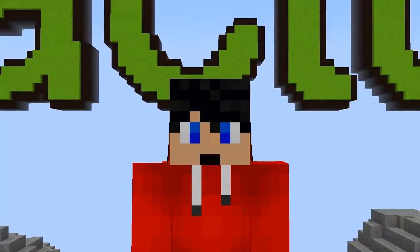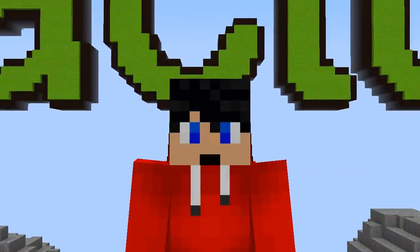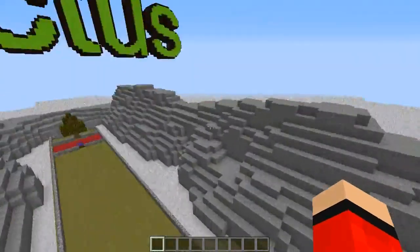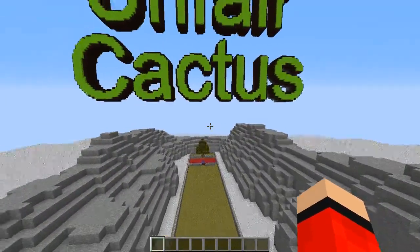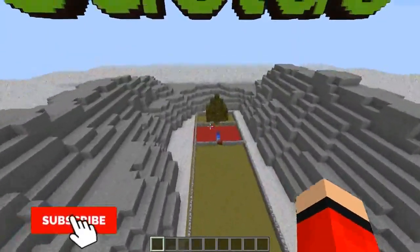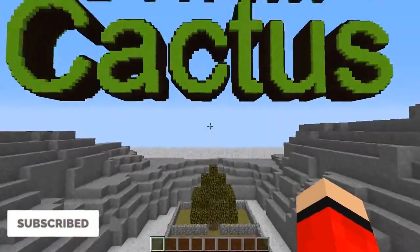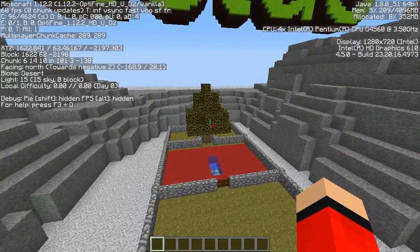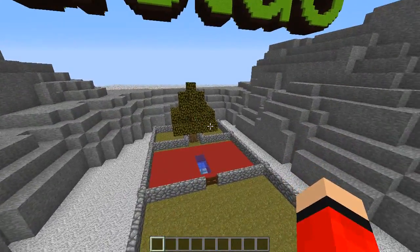Hey guys, happy here, welcome back to another video. In today's video we're going to be doing an announcement. Behind me is the sign for Unfair Cactus, and if you remember a couple of weeks ago I announced that Unfair Cactus is the new map I'm working on, and I need to bring it into 1.13. Currently I'm playing 1.12.2, so today I'm going to be exporting the world and importing it into 1.13.